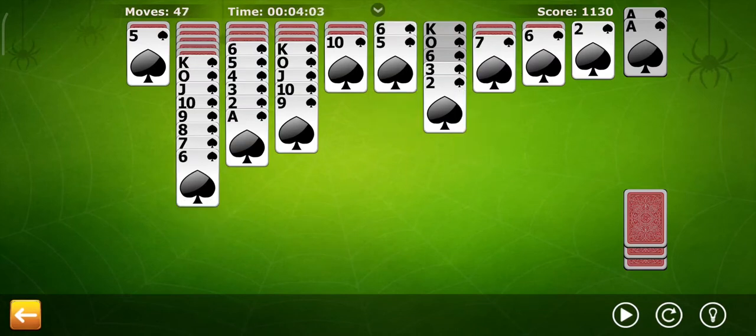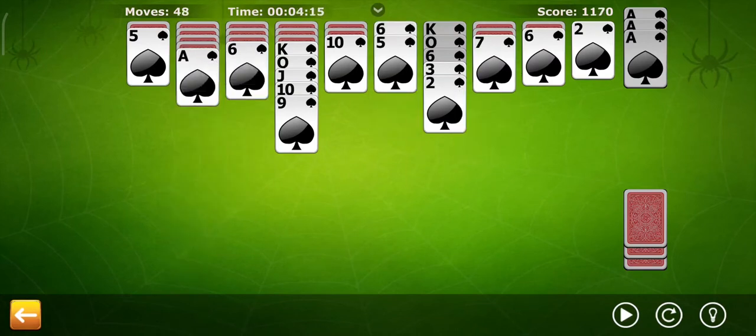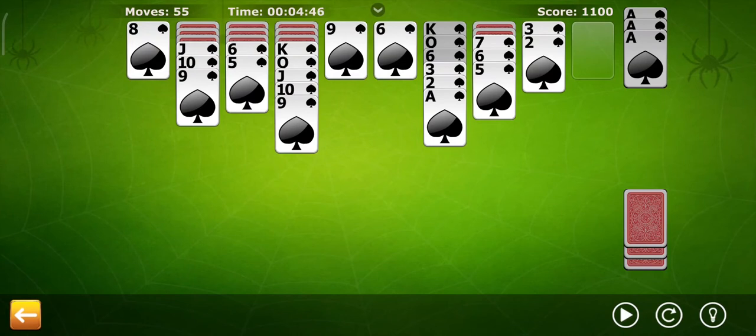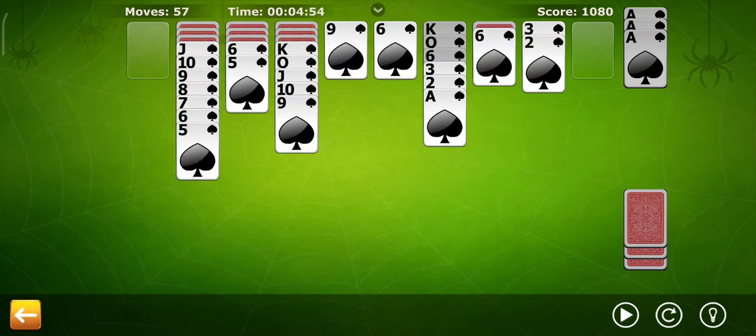A typical Spider layout requires the use of two decks. The tableau consists of 10 stacks, with six cards in the first four stacks with the sixth card face up, and five cards in the remaining six stacks with the fifth card face up. Each time the stock is used, it deals out one card to each stack.